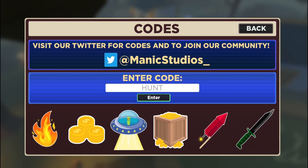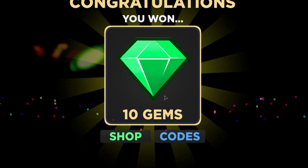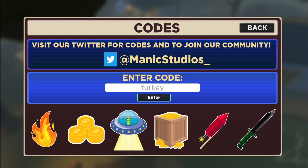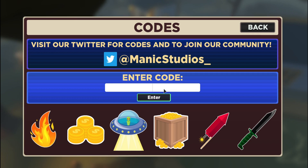The next code is 'hunt,' and this code will give you 10 gems. Let's press enter — there you go, that's nice. The next code is 'turkey,' which should also give you 10 gems, but let's press enter — oh, it's expired, my bad.